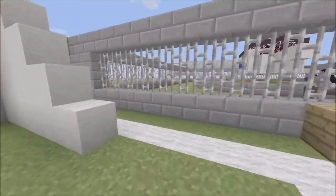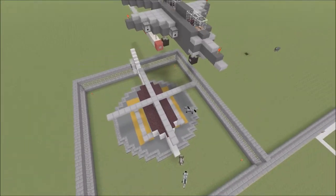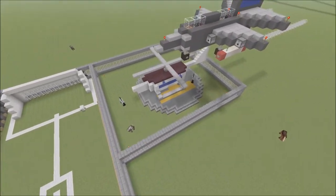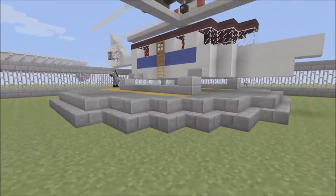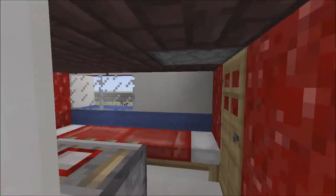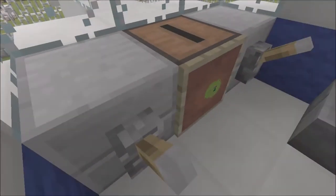Heading through here, we've got a helipad with a fighter jet above and a helicopter below. I might do a tutorial on the fighter jet soon. If you've got an idea for a tutorial, leave a comment below and I'll try to do it. Here's the helicopter — I did a tutorial on one before, though this one looks a little different. Inside you've got some beds, a cooker, a toilet, and a cockpit where you can fly it.